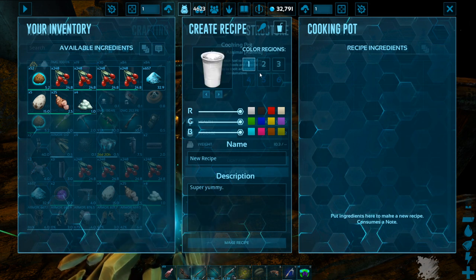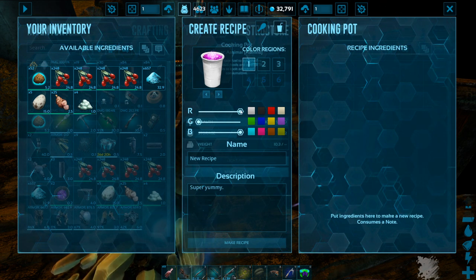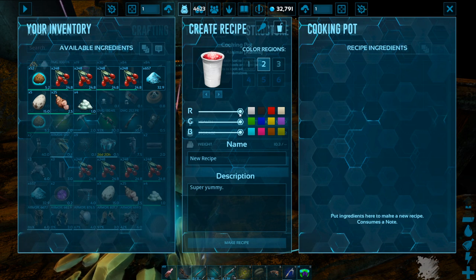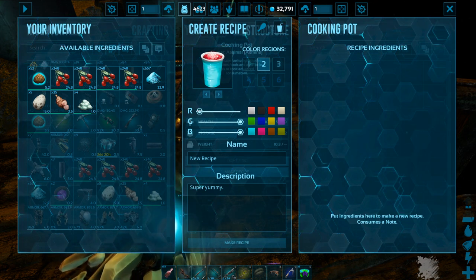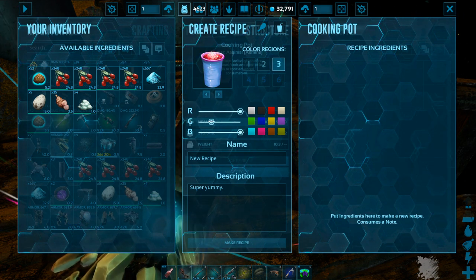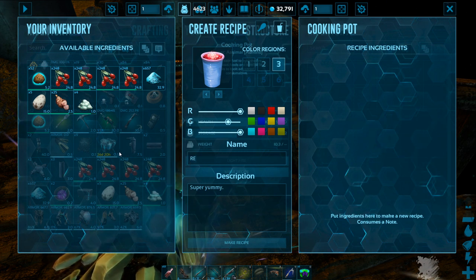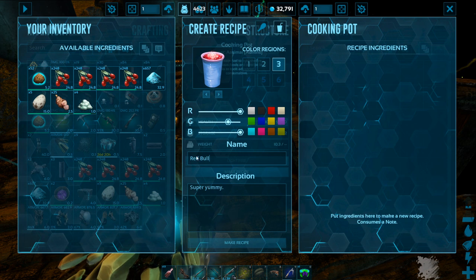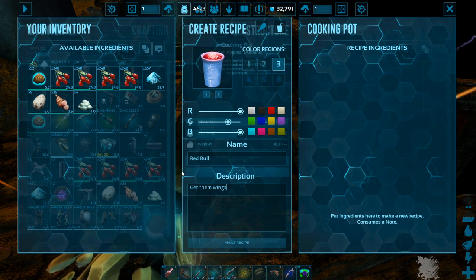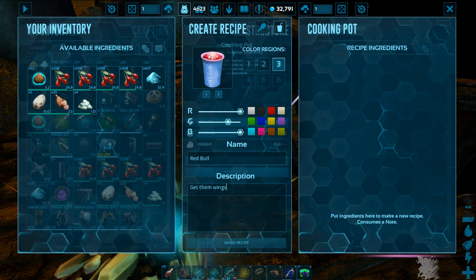You've got a few options including color regions. I'll go with a cup because I normally do. We're gonna make this red — looks pretty good. Then we'll make this kind of blue. That's a pretty good color. Then you call this Red Bull, and you can change the description as well — 'Get them wings.' You can customize to your heart's content.